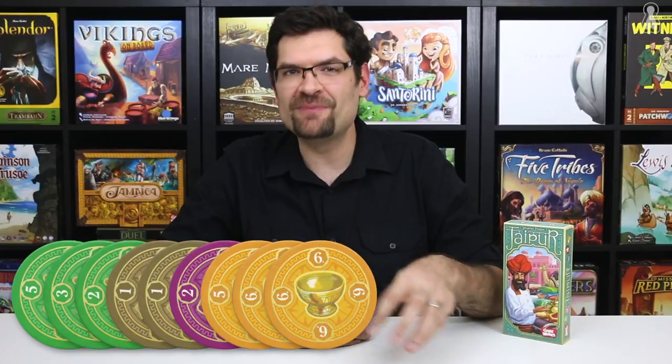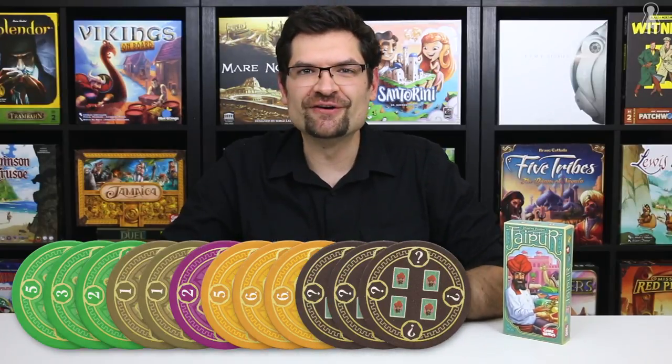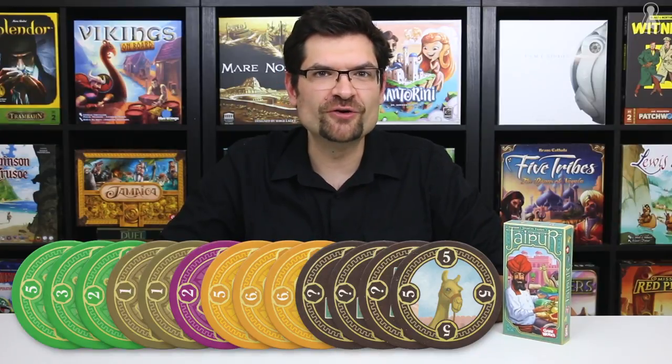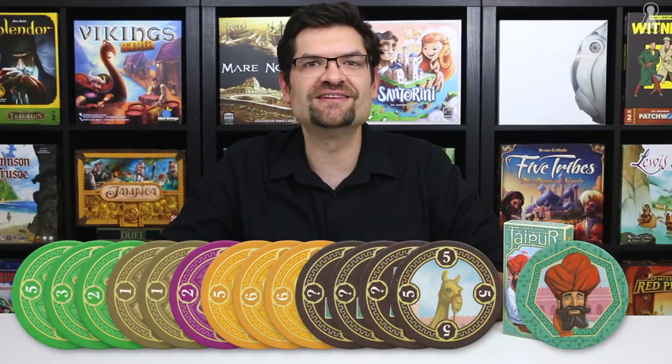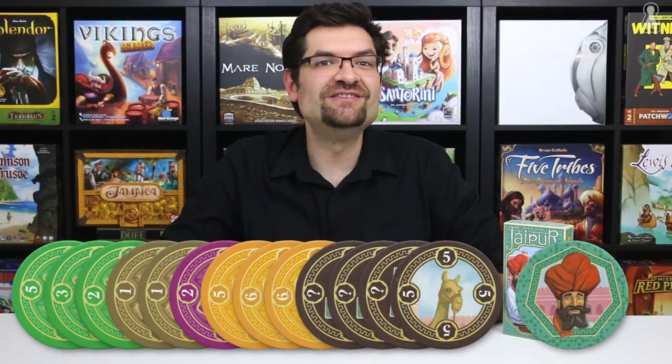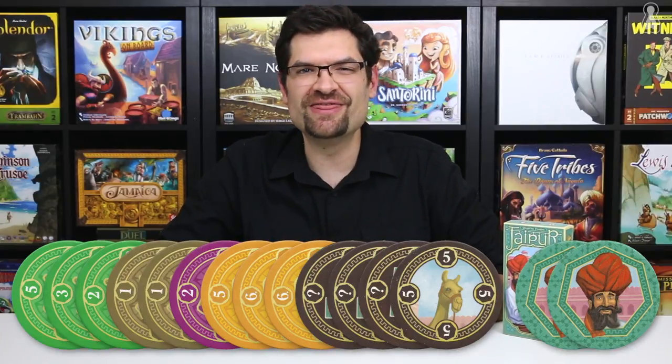At the end of the round, the merchants count how many points they have by adding up all of their tokens. The player with the largest herd of camels also wins 5 bonus points. The merchant with the most points wins the round and gets a seal of excellence. Reset the game, play another round. Win 2 of the 3 rounds and you win the game. So merchants, let the battle begin and may the best trader serve the Maharaja.